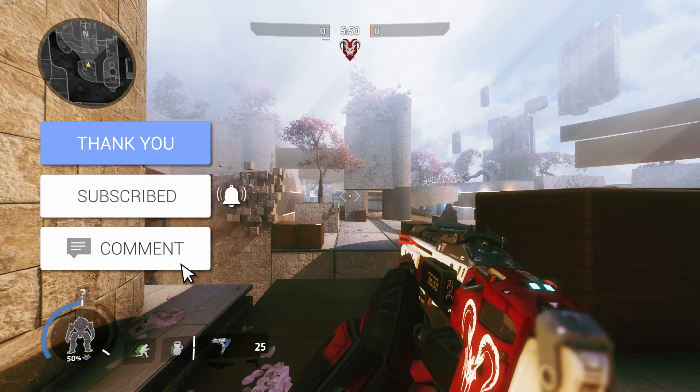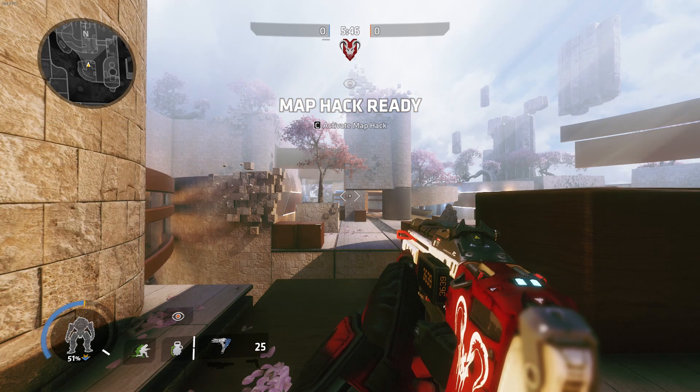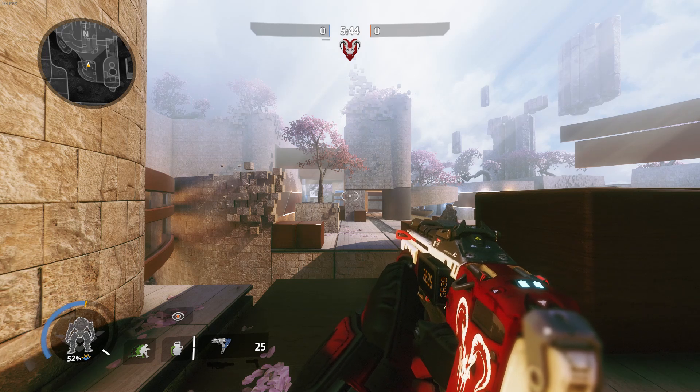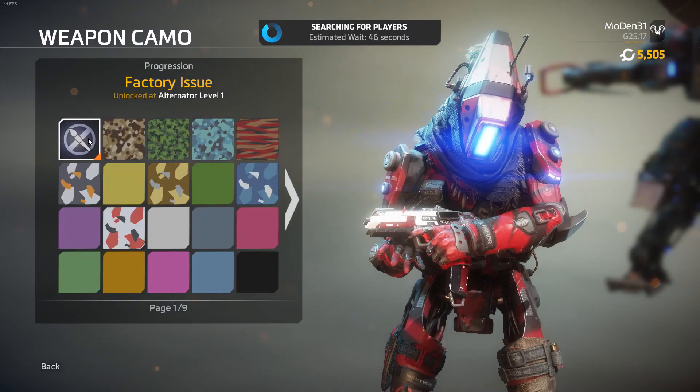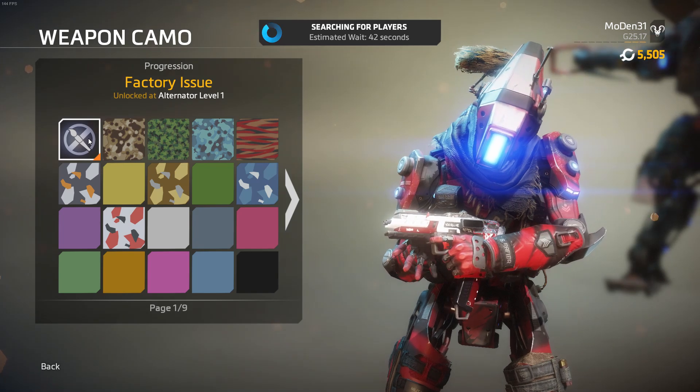Well, if you're wondering what is next coming down the pipeline, here it is. I'm honestly not sure how long it's really been a thing, but you can now make and install your own weapon skins in Titanfall 2, which is super awesome. It's actually a super easy process, so easy that I can do it, and I'll include any relevant links in the description to get you all started on it.